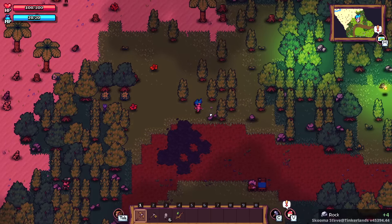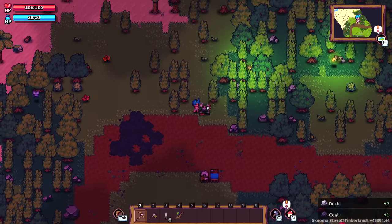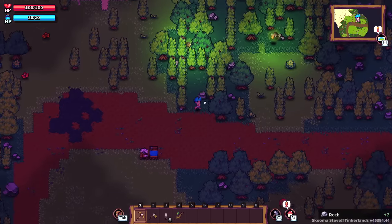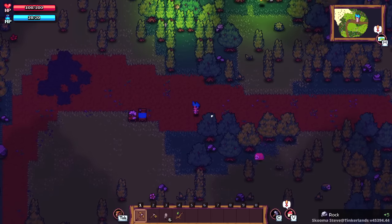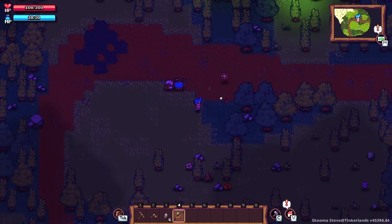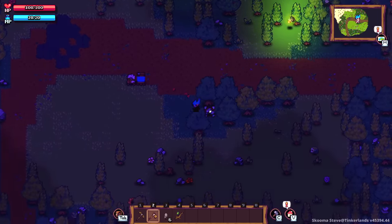I've been happy so far — the crafting, building, and harvesting all feel good. They've got kind of a Forager feel to it. I get the feeling this developer was a big fan of Forager, and an enormous fan of Terraria. Those are the two influences I feel inside the gameplay thus far. Another slime? I'm going to murder you. Tell your king that I'm coming.